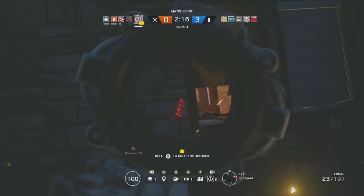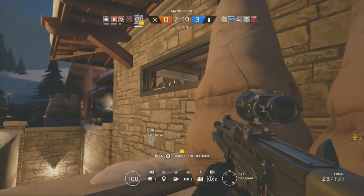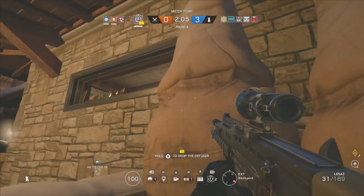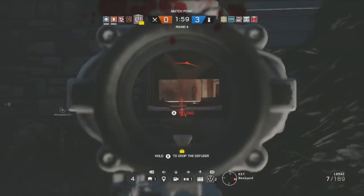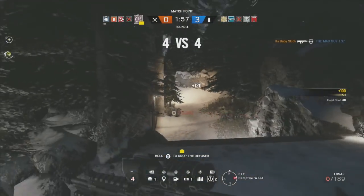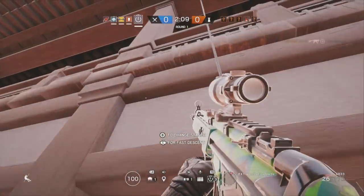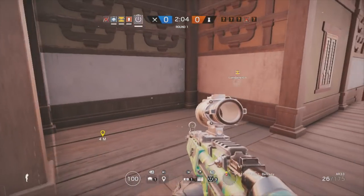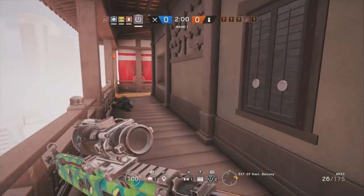Thatcher is one of the best supporting operators in the game, so you need to play him as a supporting operator. A typical round for Thatcher looks like this: if you see a Thermite or Hibana on your team, first try to spawn next to them. When the round starts, follow Thermite closely. Your job is to stay with your breachers until they reach a wall they cannot get past, then throw your grenade at the wall to hopefully destroy anything behind it, allowing Thermite or Hibana to breach.